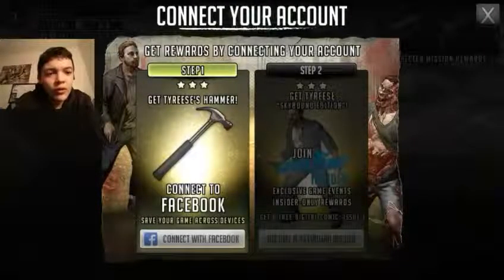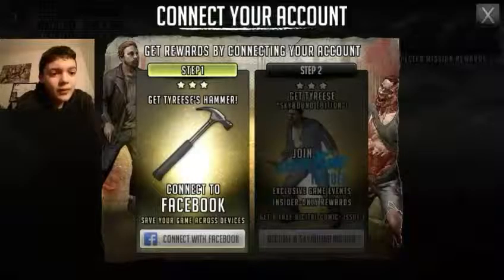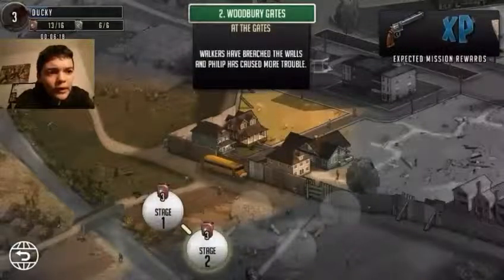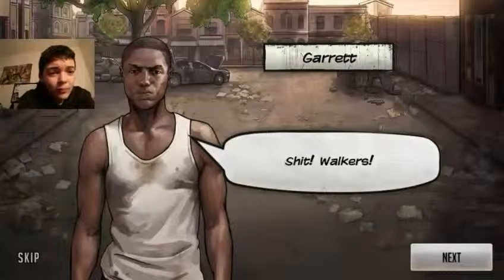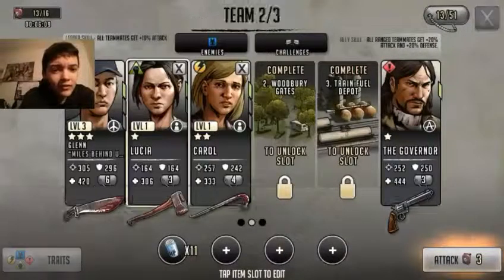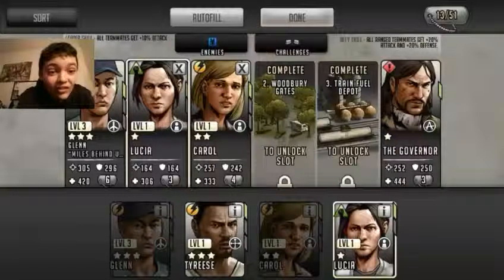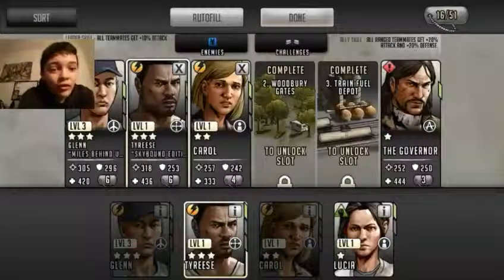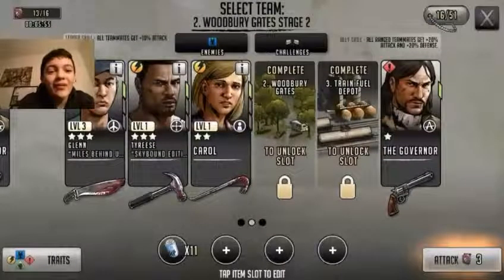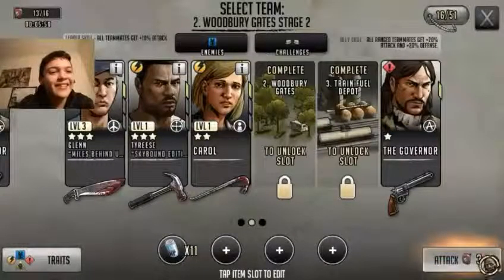Connect to Facebook and get Tyrese's hammer. Alright guys, I just connected to Facebook and I think I just got Tyrese — and I did! Level one Tyrese and he's a three-star character. Blue is a one-star. We can equip his hammer too. The crowbar is two stars, the hammer's three stars. Let's go!